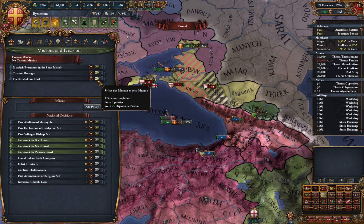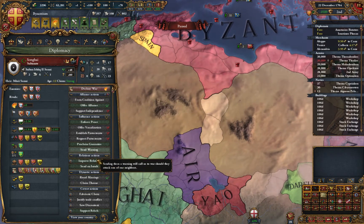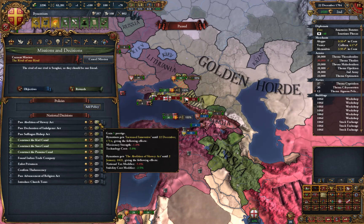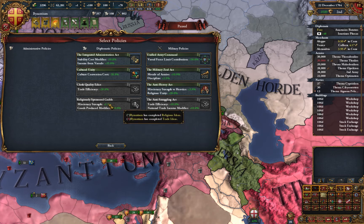Romagna - yeah I do want it but can't do it just yet. I should be able to improve relations with Songhai again. We have some national ambition. We have a lot of missionary strength. This will give me less tax, just to have stability cost modifier - nah, won't do it. So policies - do we have any good? We have some more military so we can have more morale and discipline, that's excellent. I will use that against France.